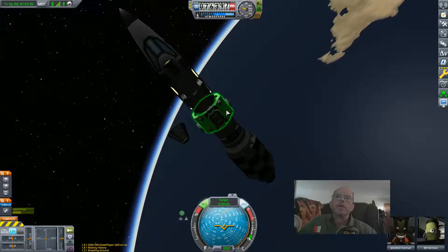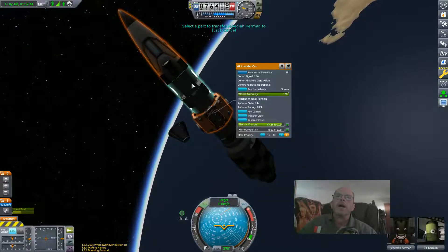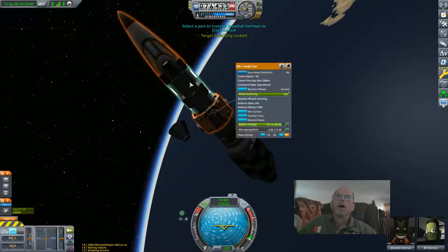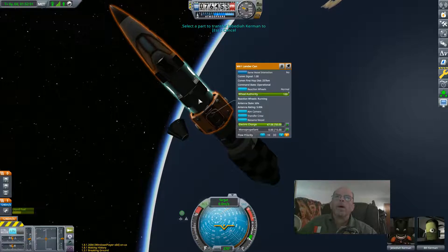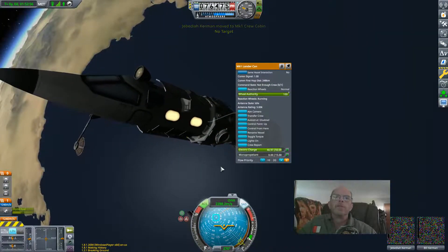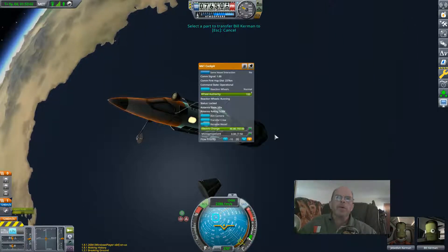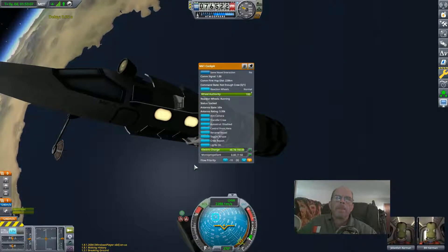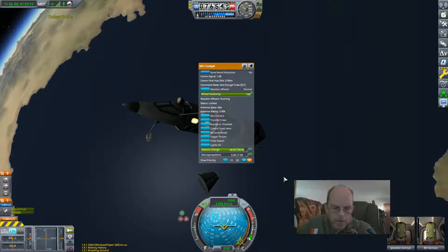I'll leave the center one in anyway. I want to get this guy out of here — if there's anyone in there, I want to transfer Jebediah out. There, I just put Jebediah in there. Now I'm going to come here and transfer Bill Kerman into the same spot. So now I've put these guys in this little mid compartment.